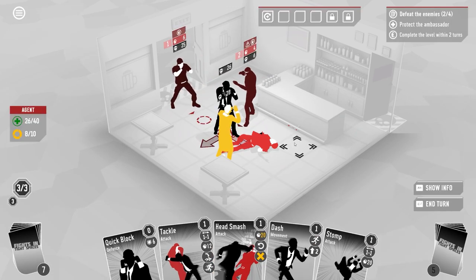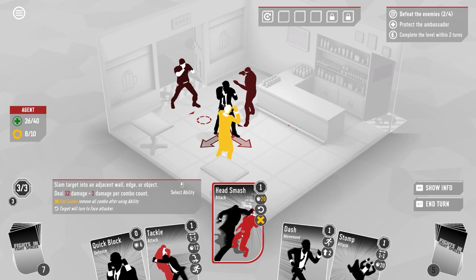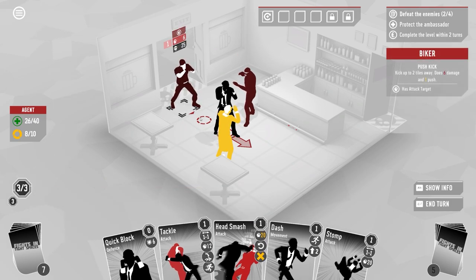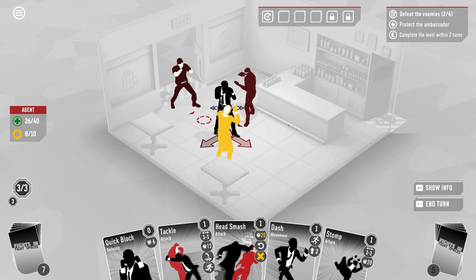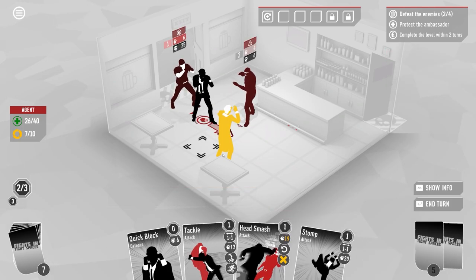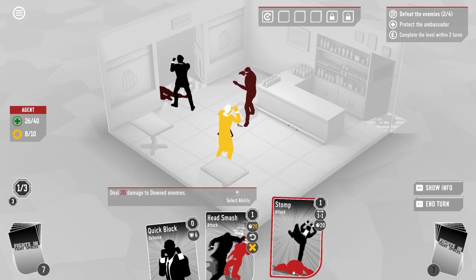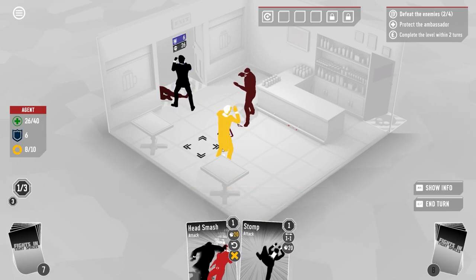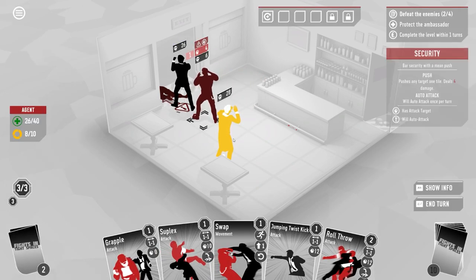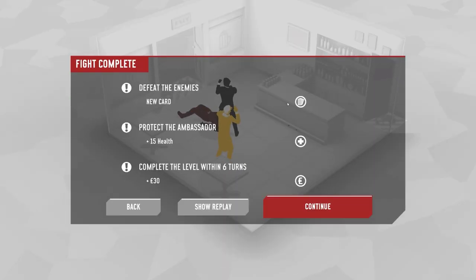I think I can finish this — I need to head smash that guy, which deals with him. Then I use movement to tackle and take the last one out. Though I didn't realize tackle can push enemies out of the arena. Fun's in the learning with a new deck. We completed the level in 6 turns and gained 15 health. I'm actually on maximum health, so that works out.